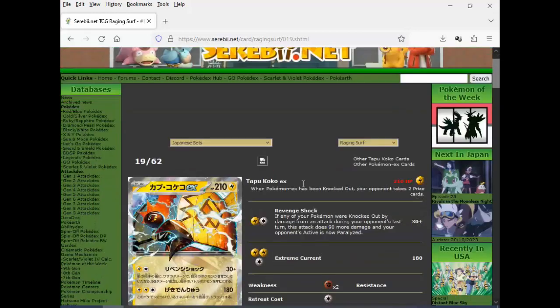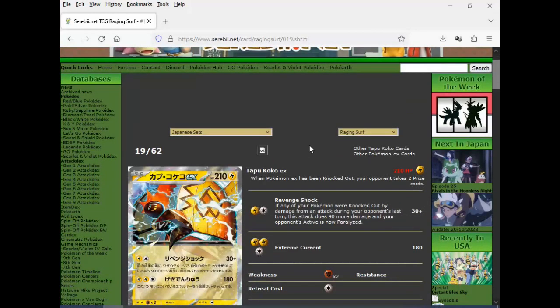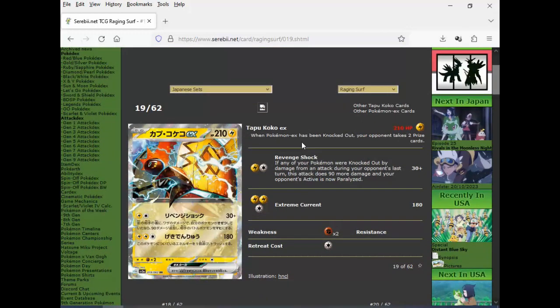And we got Tapu Koko EX. If any of your Pokemon were knocked out by damage, it's 120 for two — and it's an EX. It should have worked differently. And the Extreme Current does 180 — there's an effect down there that they also didn't translate. So I don't know — maybe it's if you do this attack you can't attack next turn or some bullshit like that.